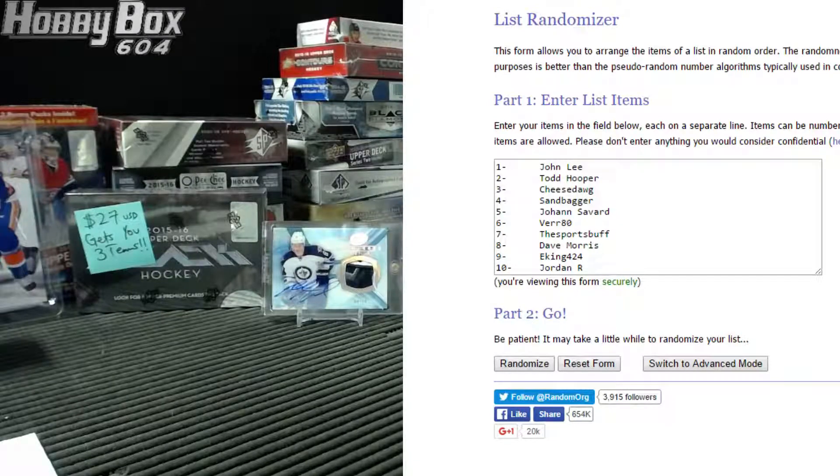Here we go, Highbox 604 back with another group break. This is group break number 991, our last box of UD Black from the last case. Let's see what we get. As always, 10 spots, each spot gets you three teams.